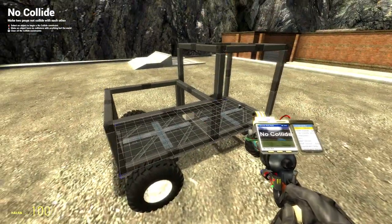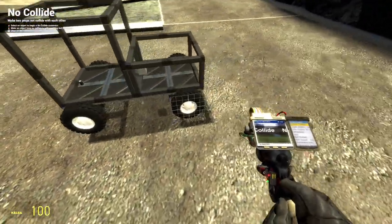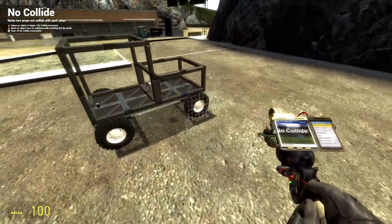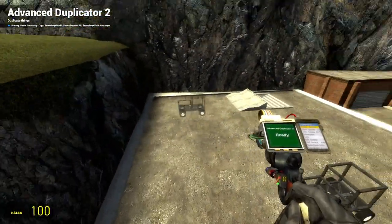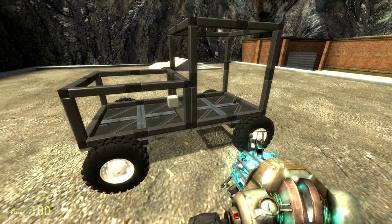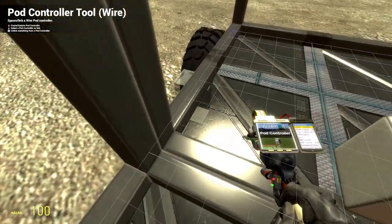I manually no-collide the wheels to the base plate. When building like this, it's really important to use your Advanced Copy tool, do an area copy, and save the build. Now we have the basic structure so far. For steering we need some Expression 2 stuff and some basic wiring — an Advanced Pod Controller, a rhythmic gate, and a multiply gate.